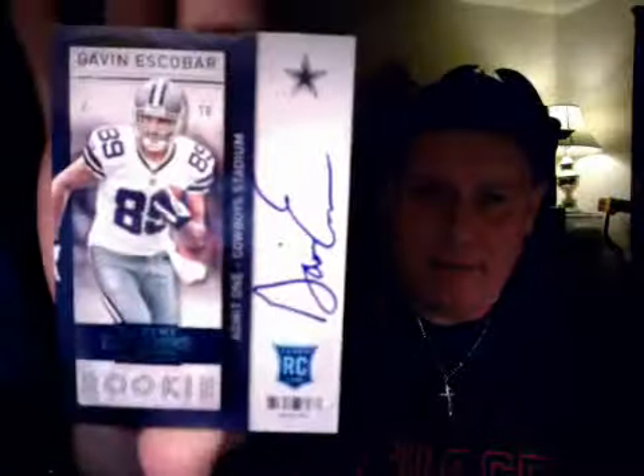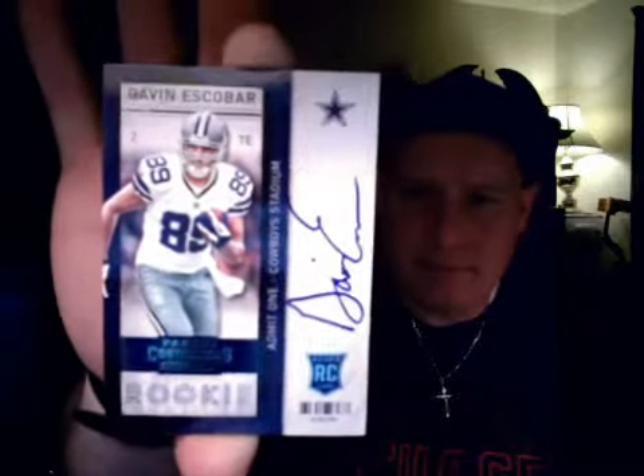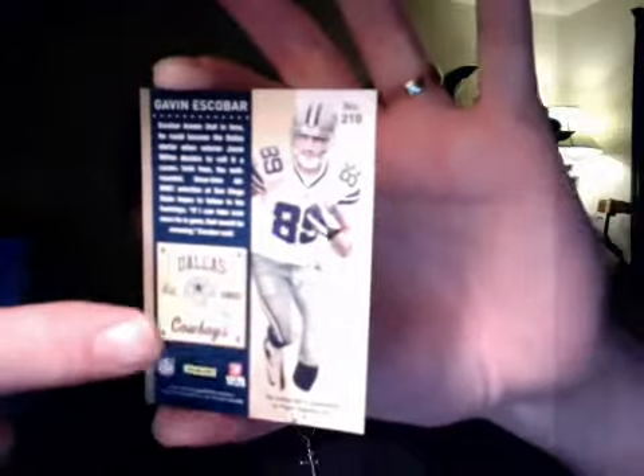Okay, DeSean Jackson, and we're gonna have our first hit coming up. In with Quan Bolden and we have a Gavin Escobar — this is a nice hit right here. This is a rookie ticket auto of Gavin Escobar. It's not a short print — there are stars in each corner but it doesn't have any, so it is considered a variation card. Gavin Escobar on-card auto, and it's not numbered.